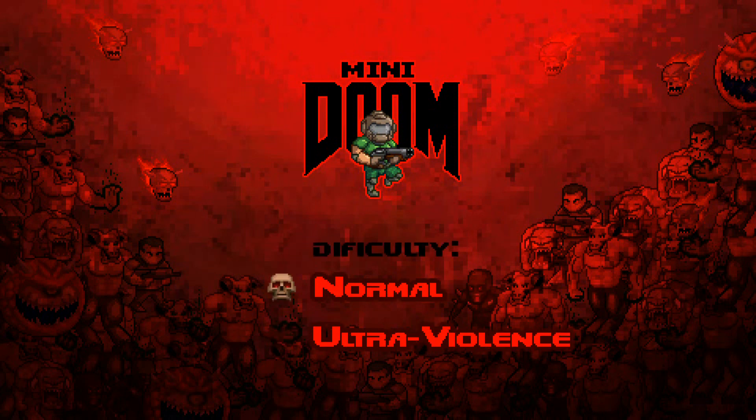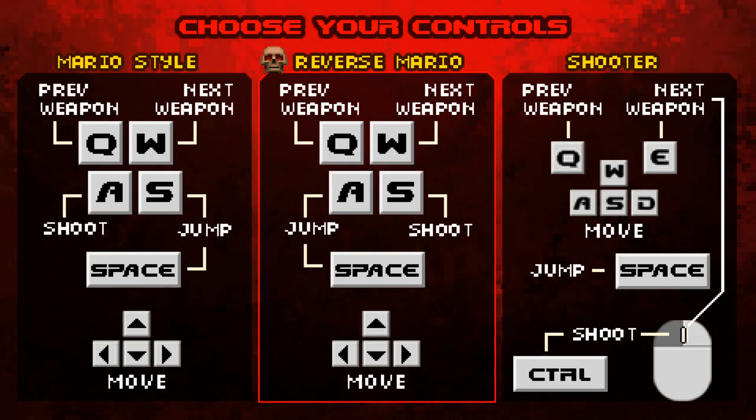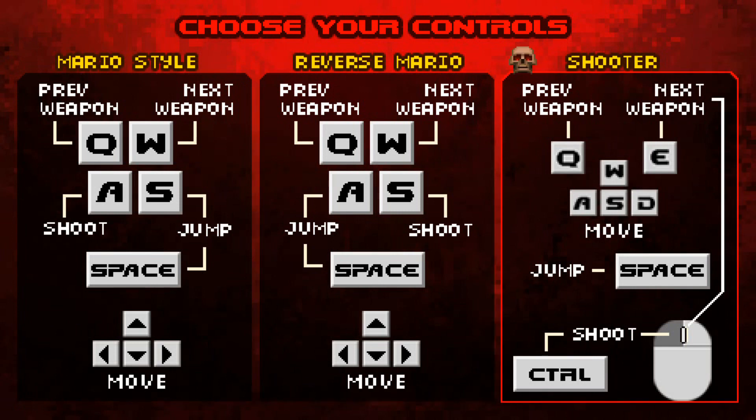You get two difficulties: Normal and Ultra Violence. Normally I always play on the hardest level, but I'm gonna make an exception here because the last levels are pretty hardcore hard and it'd take forever to record on Ultra Violence — so Normal it is. You also get three control setups: Mars style, Reverse Mario, and Shooter. I'm going for the Shooter one because I'm a PC gamer.